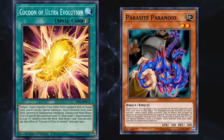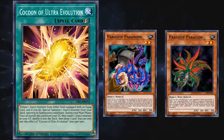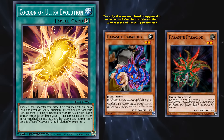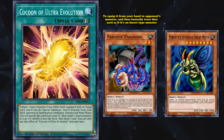If you use the card Parasite Paranoid — itself the evolved form of Parasite Paracide — Paranoid allows you to equip it from your hand to your opponent's monster and treat that card as an insect-type monster, which allows you to fulfill the conditions of Cocoon of Ultra Evolution to then special summon a Perfectly Ultimate Great Moth from your deck.